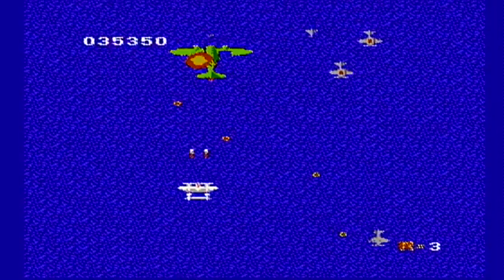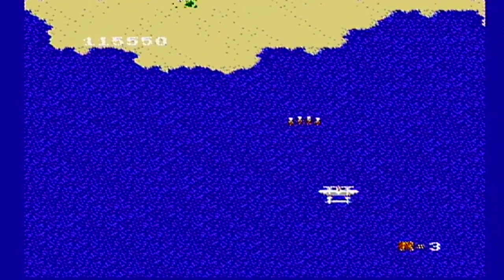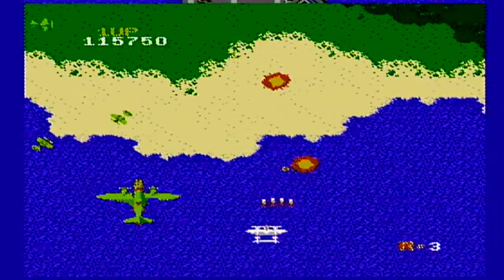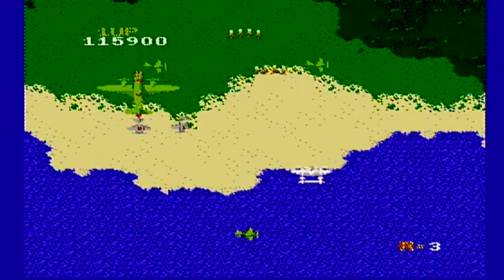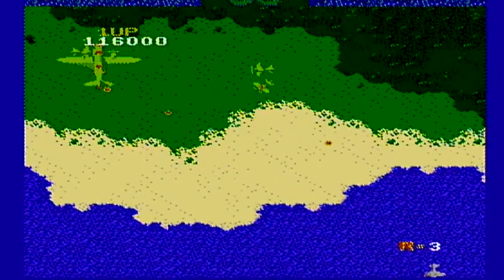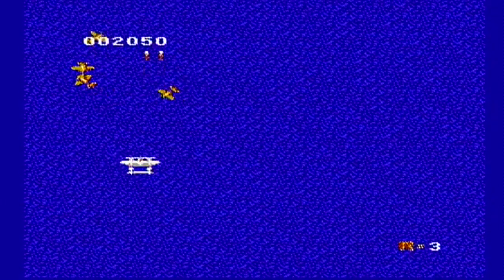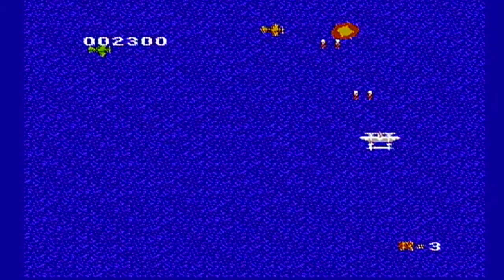Now we'll move on to the actual game part of this, in which you fly across the screen in your fighter and try and take down as many enemies as you can while avoiding their bullets, because if you get hit once or even crash into them, you're dead. But luckily it's the same for them, and since you have unlimited ammo, it's best to just keep spamming shots all over the place.